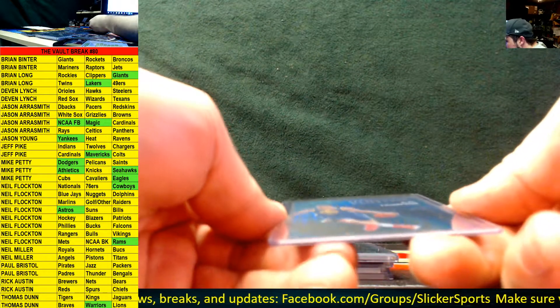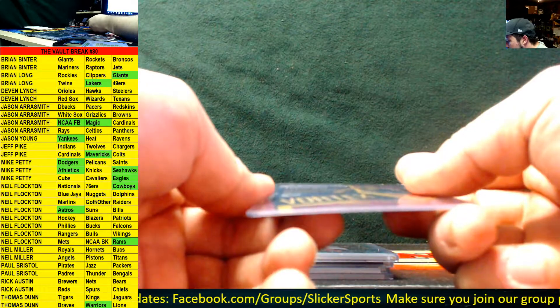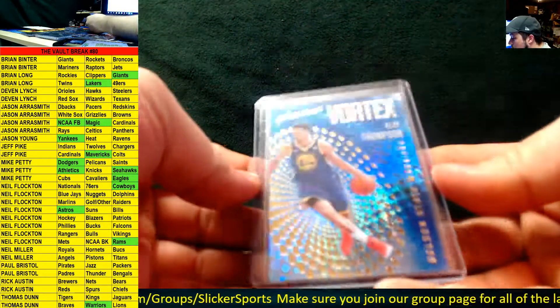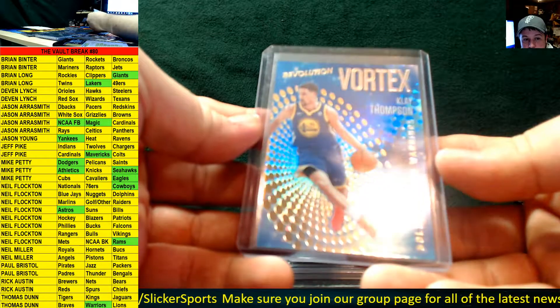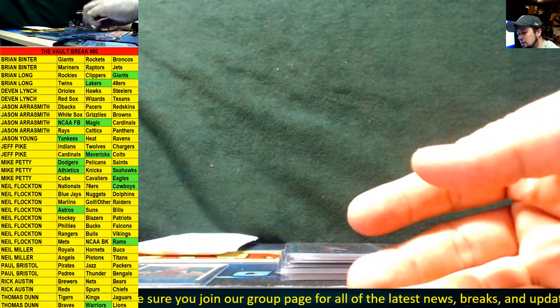We have a Vortex from Revolution — it's a parallel too, I believe. Actually, maybe not — it's just a Vortex insert going out to the Warriors: Klay Thompson. We had a Warriors card earlier for Thomas Dunn, and now he's got another one. Nice!